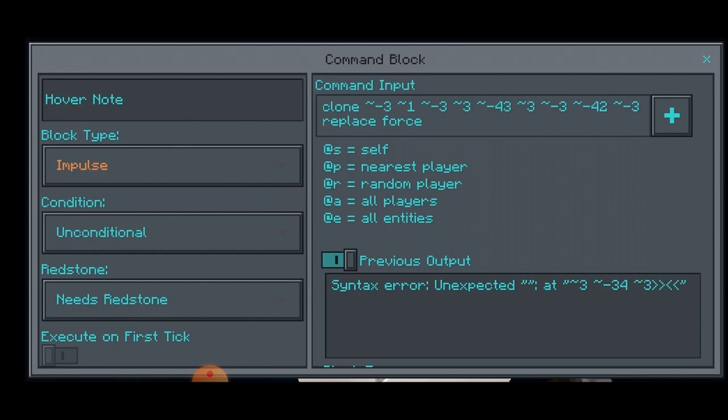If you do want to make it a different size, adjust those coordinates. The minus 3, 1, minus 3, 3 coordinates don't really have to change much because it is only moving in the up direction. Make sure that if your rocket is a different height you change the minus 43 and minus 42 values — for example, if it is 30 blocks high you would use minus 30 and minus 29.